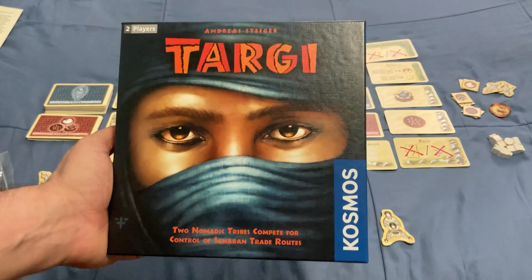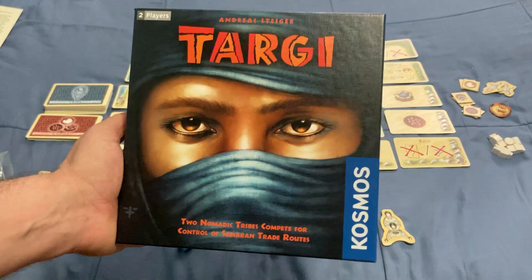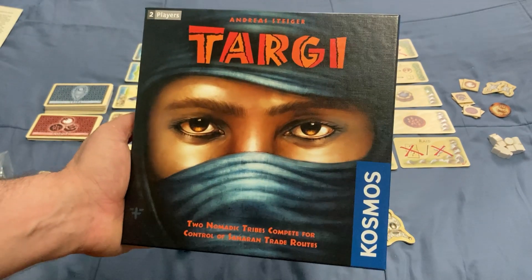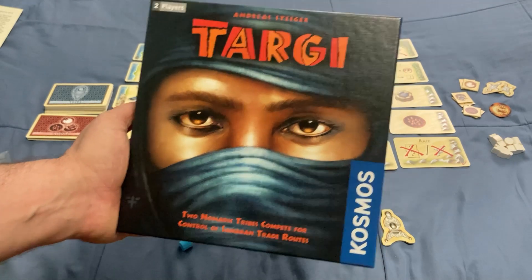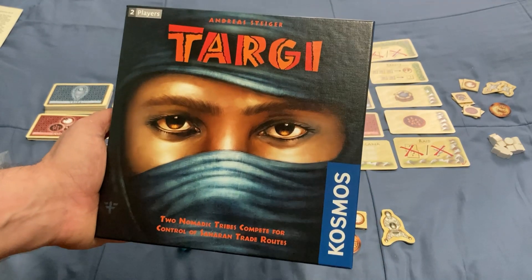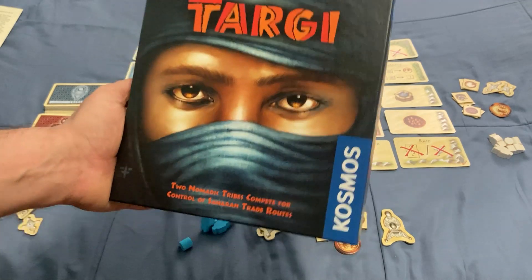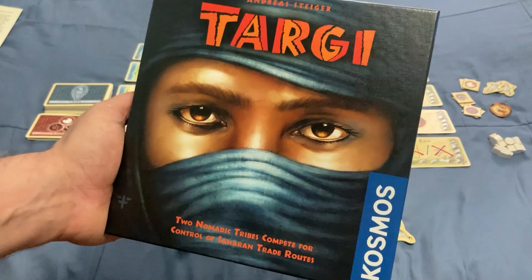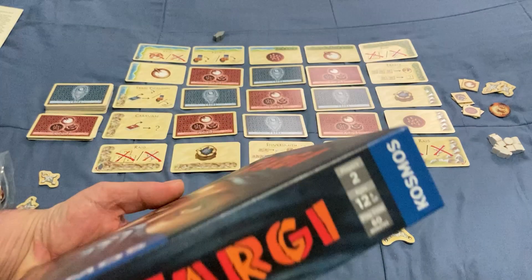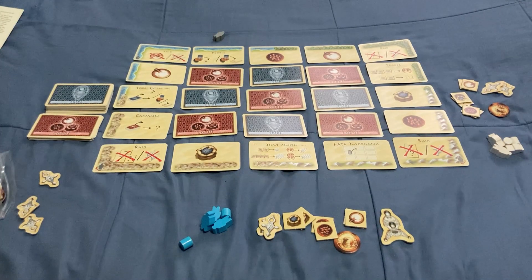Hello everyone, today we'll learn how to play Target by Cosmos. It's a two-player game all about two nomadic tribes competing for control of the Saharan trade routes. It's 12 and up, and takes about an hour to play — that's about right, I would say.